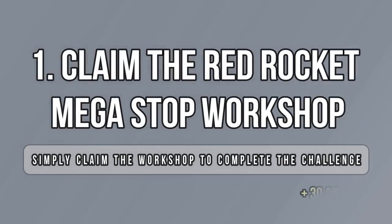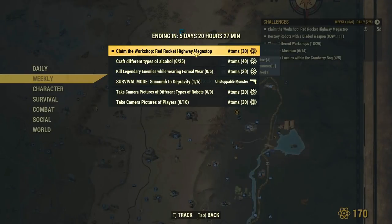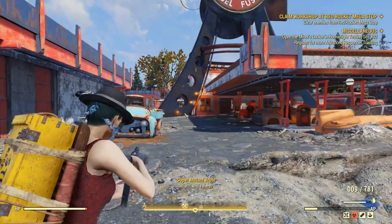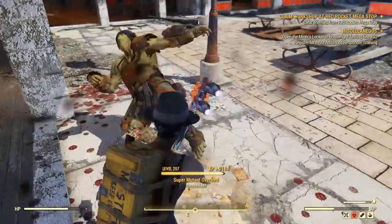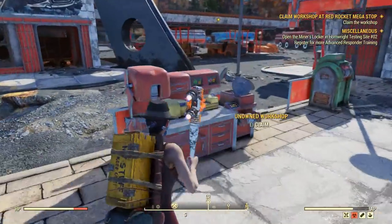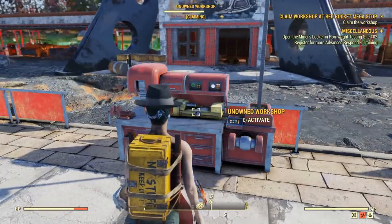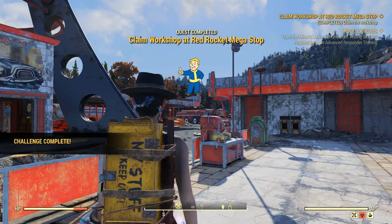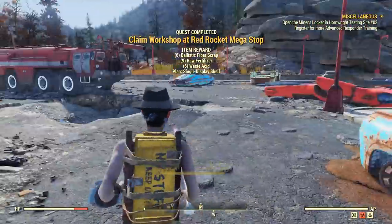As typical of every week we have to claim a different workshop — this time it's Red Rocket. All you have to do is clear the enemies around the workshop and claim it. This workshop doesn't have a fast travel point but it's very close to my camp. You can head to the Pumpkin House, it's not far off, then proceed to kill everything the submission requires before you can claim the workshop. Once you're done, just wait for the procedure to finish and there you go — 30 atoms are yours. It's pretty straightforward, there is no science here.